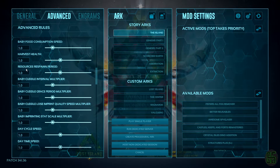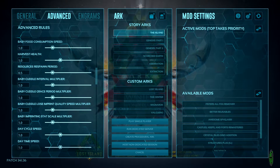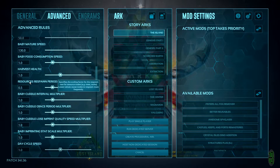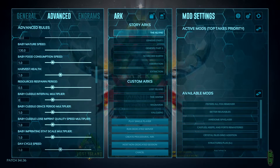Next, lower the resource respawn period down to 0.5. There is a bug in single player where resource nodes won't respawn if they are destroyed while the player is logged off. I still don't know if this bug is fixed — probably not knowing ARK — so we are going to act as if it is still broken. Finally, the last slider in this section we will change is the baby cuddle interval multiplier, which we will also lower to 0.005.